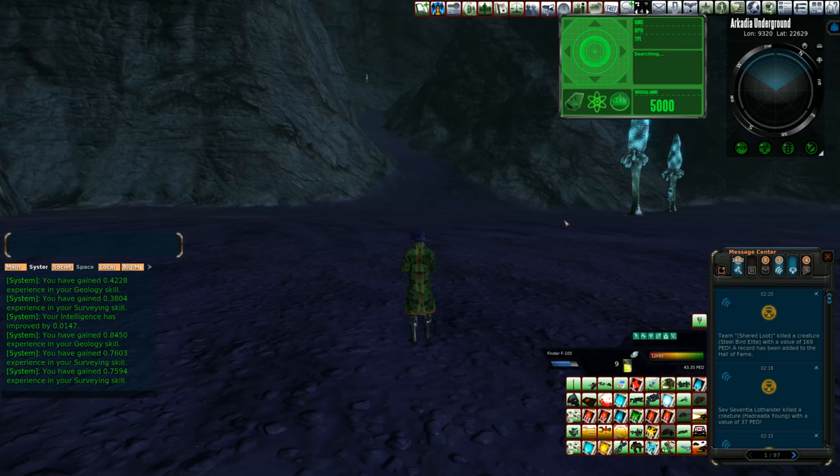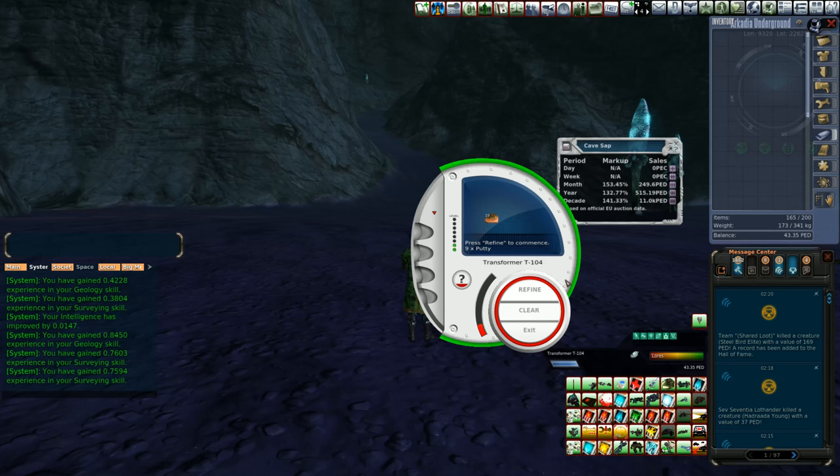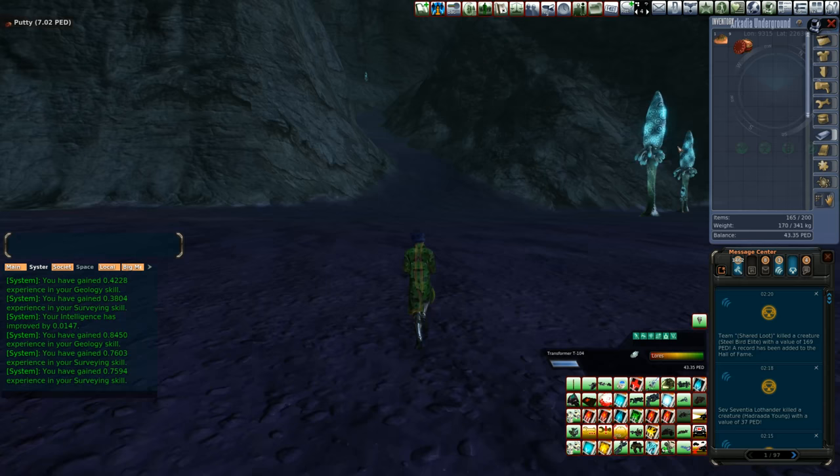How much is cave sap anyway? Market value — no resources found. Let's go ahead and convert this and see what its true markup value is. Putty — alright, let's see. Market value of putty is 121. So yeah, it's a high markup. Seems pretty legit.